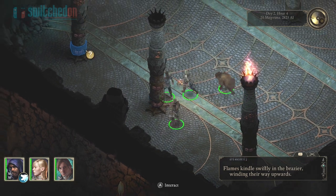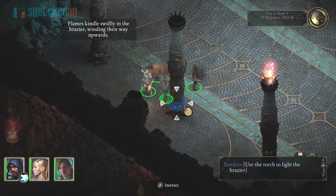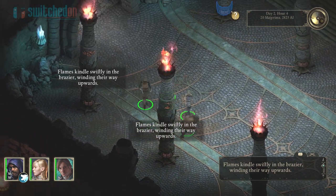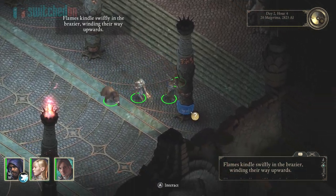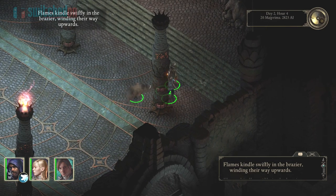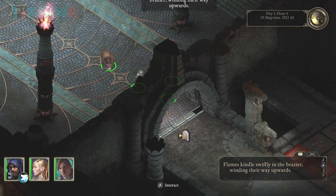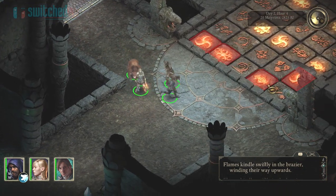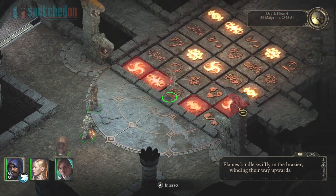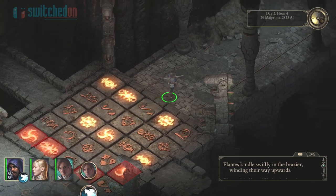If we come through here, we actually get the option to light these pillars. I don't want to spend too long talking about this — it's just a really good RPG. It's a huge game. This version on the Switch includes the DLC that was released previously on PC and other consoles. So you can see now by doing that little puzzle, we've cleared a path and safely make our way across this board.